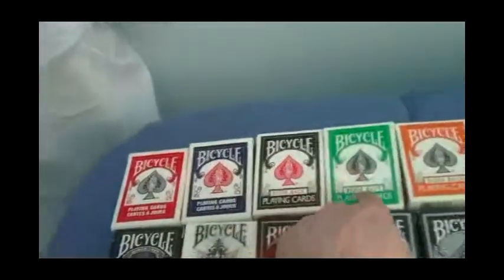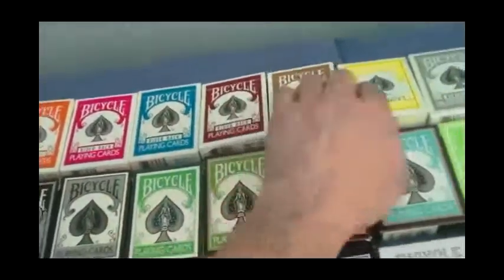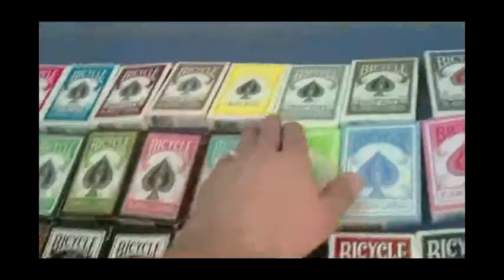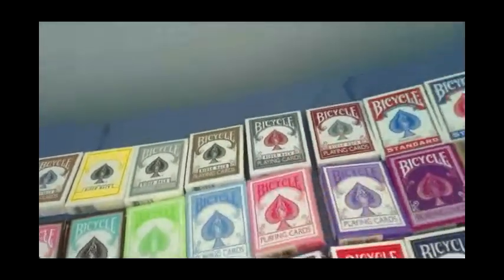We have Riderbacks in red, blue, black, green, orange, fuchsia — or hot pink as I like to say — turquoise, burgundy, brown, yellow, silver, gold, titanium, steel blue, and titanium crimson red.